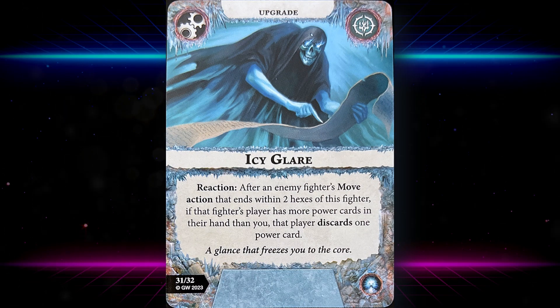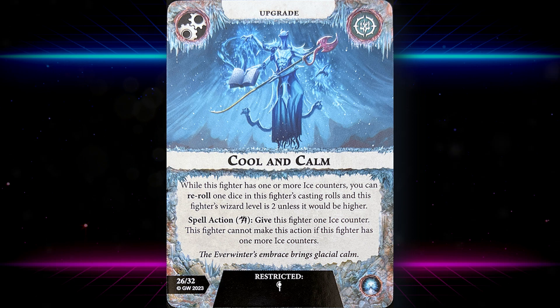Icy Glare: reaction after an enemy fighter's move action that ends within two hexes of this fighter — if that fighter's player has more power cards in hand than you, they discard one power card. It's pretty situational and I'm not too keen on that card. Cool and Calm: while this fighter has one or more ice counters, you can reroll one die in this fighter's casting rolls and this fighter's wizard level is two unless it would be higher. Restricted to a wizard, with a spell action to give one ice counter — same caveat as Armor of Ice.